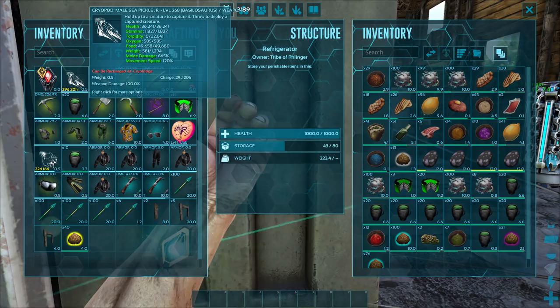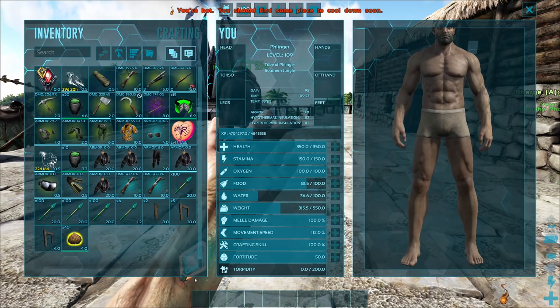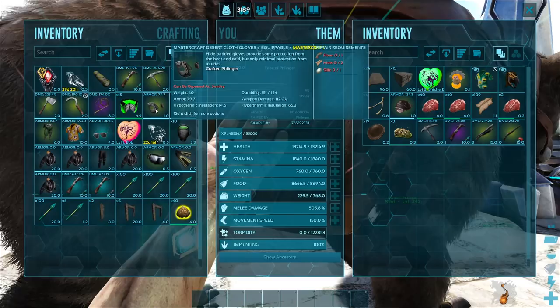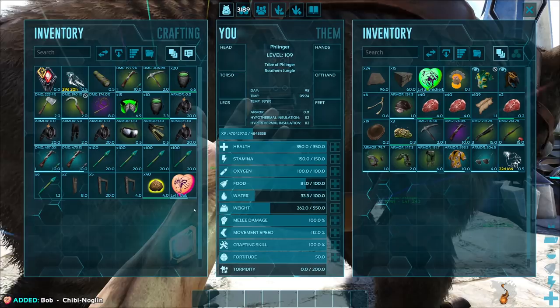I'm going to be using mostly a Megalodon for luring, but I'm also going to be using another creature to scout and spot a Mosa. We don't need any of the land-based stuff. Also — and I almost forgot — you're going to need narcotics or biotoxin, one of the two. That's another reason why we brought a sea pickle, because I prefer using biotoxin for ones like this — it's just a lot easier.